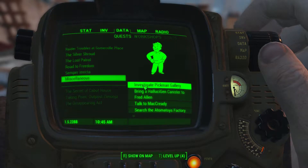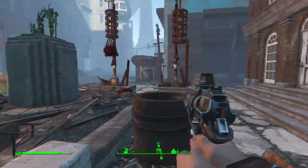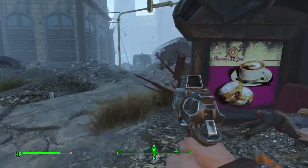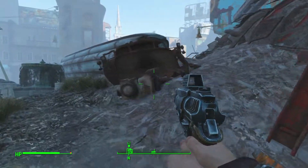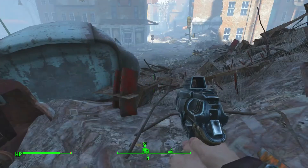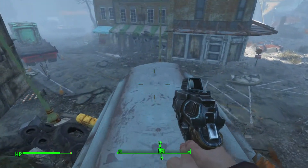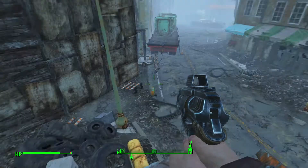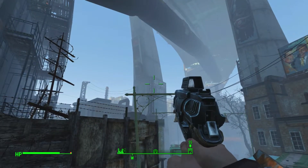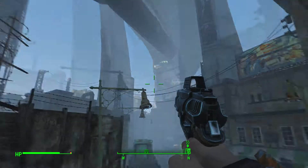I guess we'll go investigate Pickman Gallery — we're nearby, let's just run over to it and hopefully all those raiders I cleared out last time are still cleared out. I'll take the high road. Man, that building is like tilted — oh, it's not a building, it's one of those support structures, but it's still weird that it's tilted like that.